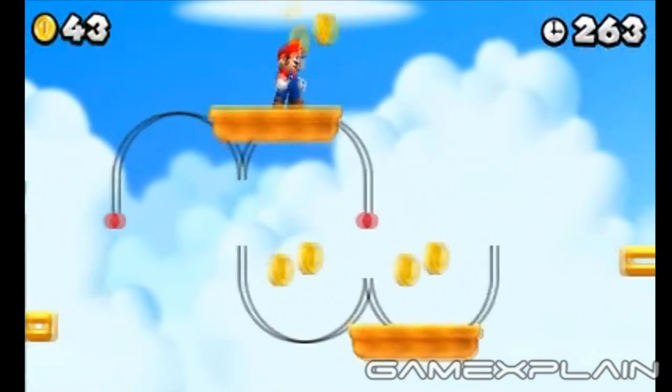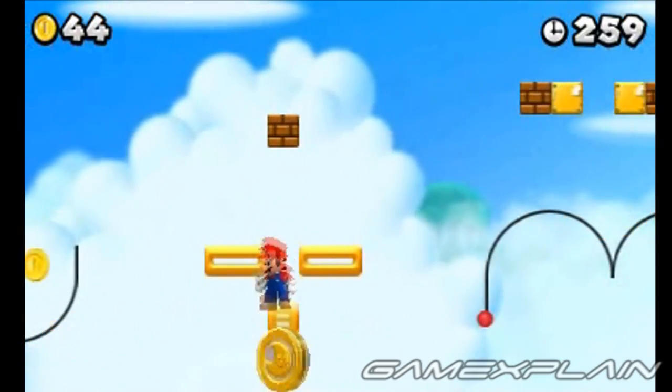The third Star Coin isn't much farther ahead. Just stand on the center block until it drops right onto the coin.